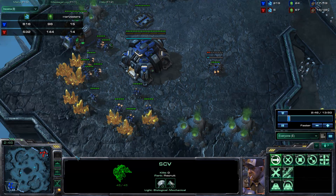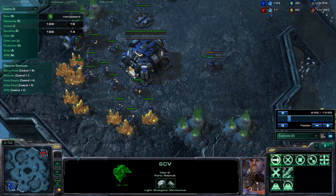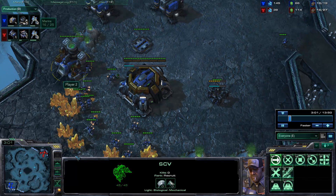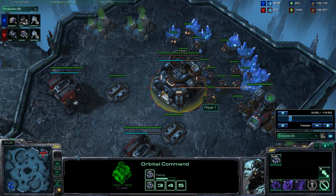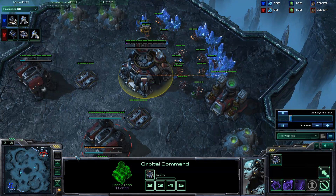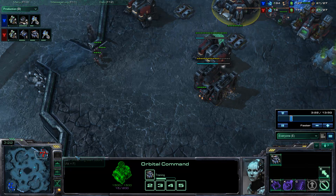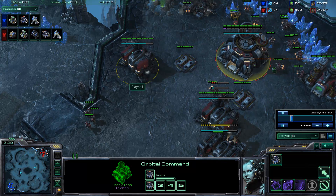Other than that we can see that the incomes are essentially just about the same. If we take a look at the production tab, we have an orbital command going up for our very hard AI, but we have already gotten that established by our insane AI. You can see that the average unspent resources is far lower for the insane AI, and that just spurs straight into and accelerates the rest of its build completely.